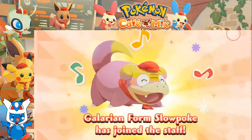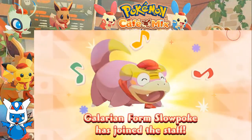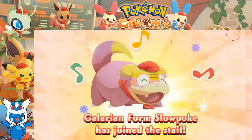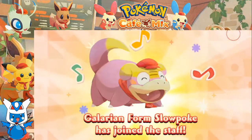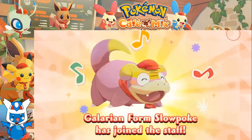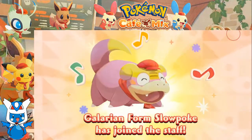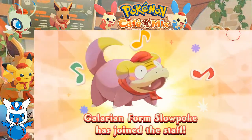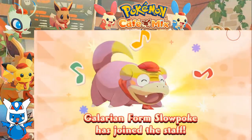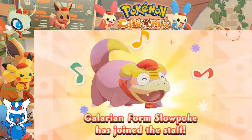That Galarian form Slowpoke has joined the staff. So we got a whole new staff member on board here. Slowpoke looks so goofy with the hat and the bow and the pupil — it's too much. Too much for me.